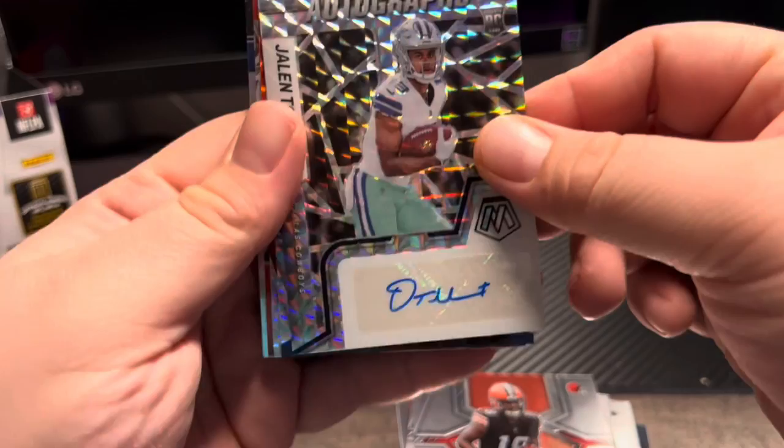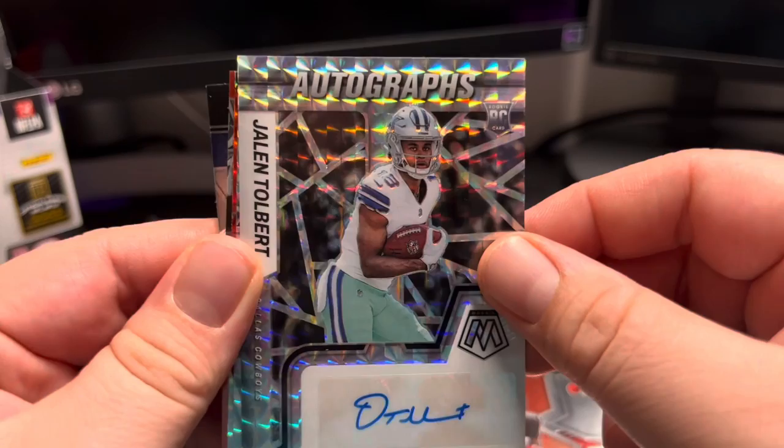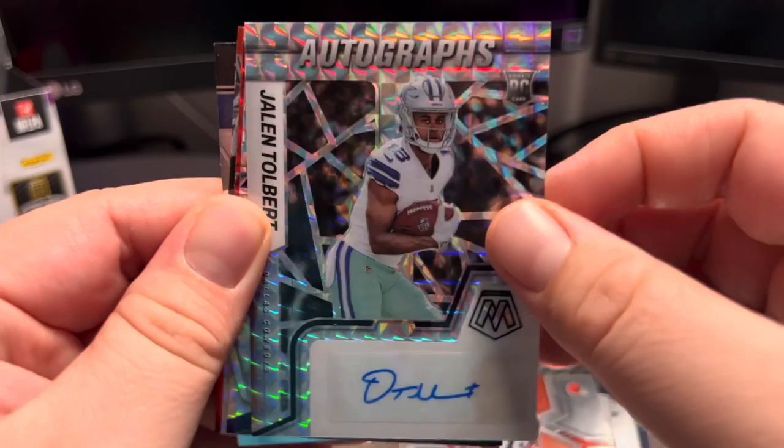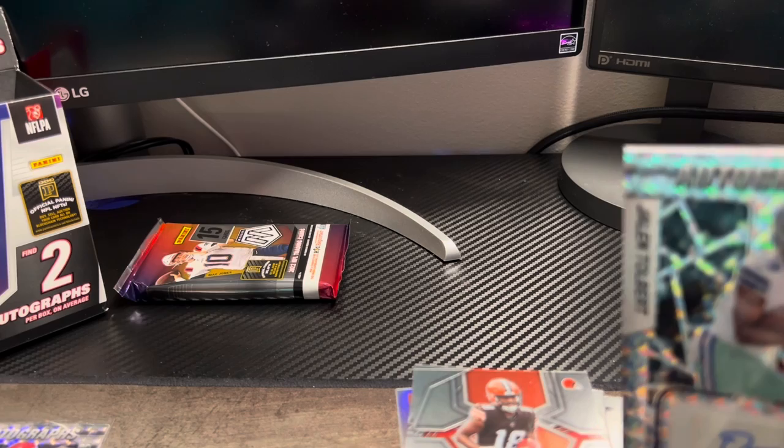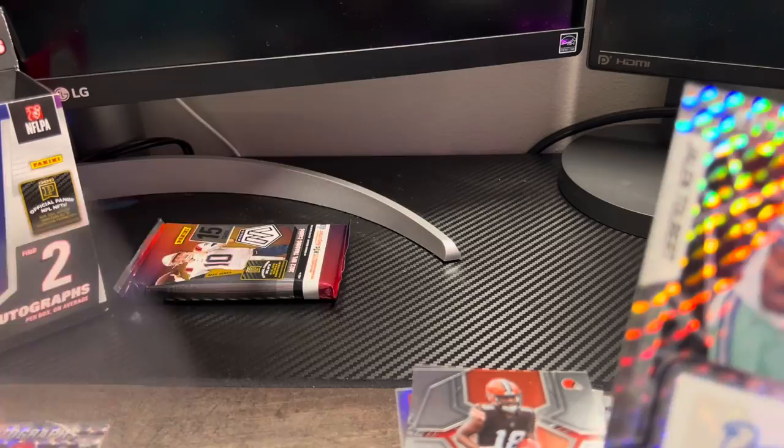Another David Bell — and there we go, Jaylen Tolbert on the autos! These are not easy to sweat. He was upside down but Jaylen Tolbert — he had a good season too, I've had quite a few of his autographs actually. Let's sleeve this one up as well. Pretty good for the Cowboys this year — they didn't look too great the other night but they still won the game.